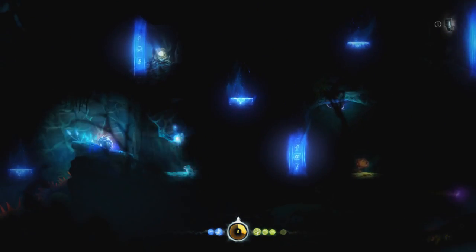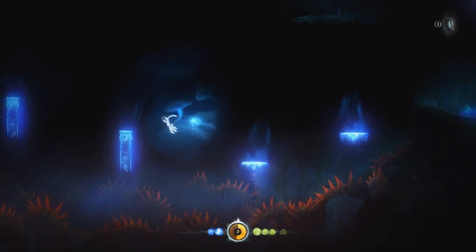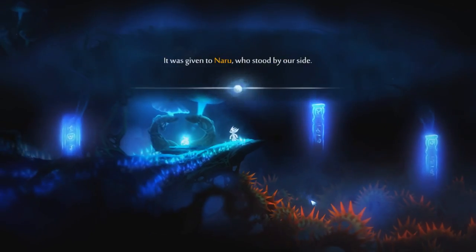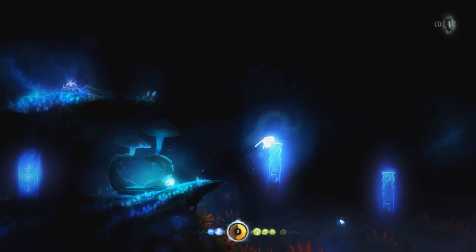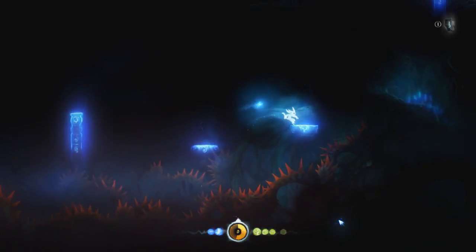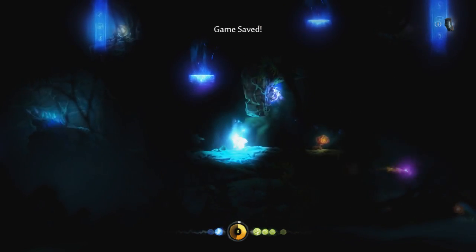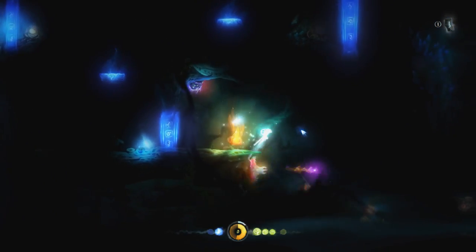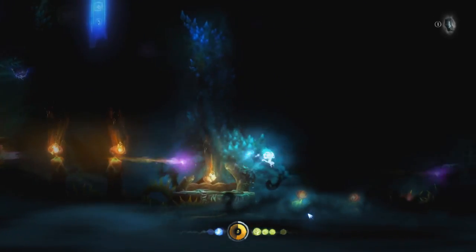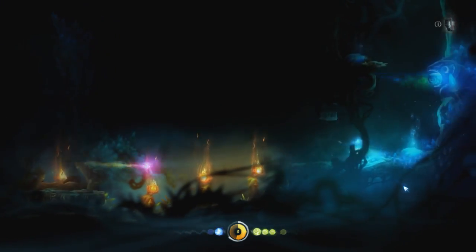Now we're heading through Blackroot. We're going to kill two slimes and get 24 experience in here. We want to set up a level up using 19 experience from a Frenzy after we leave. So you want to be within 19 of level when you leave. If you were above 43 experience when you came in, you should also kill the third slime. If you were under 24, skip the next slime I would kill.